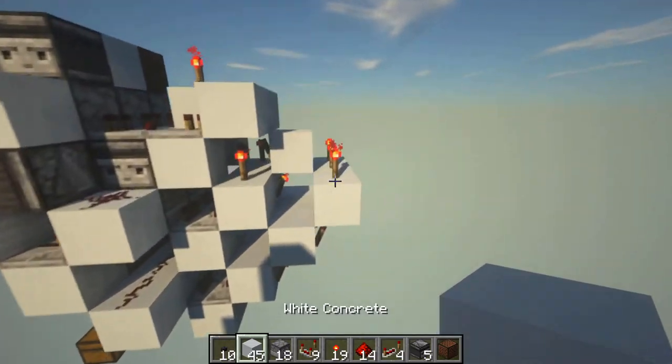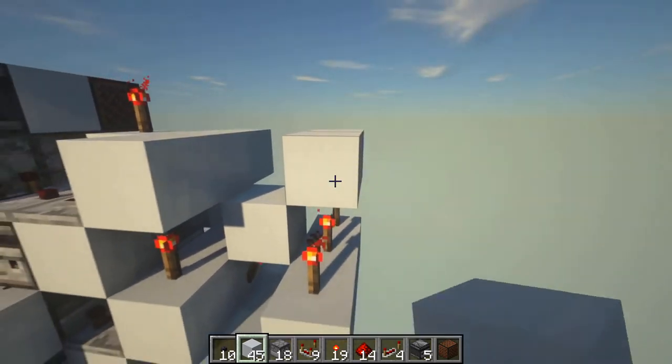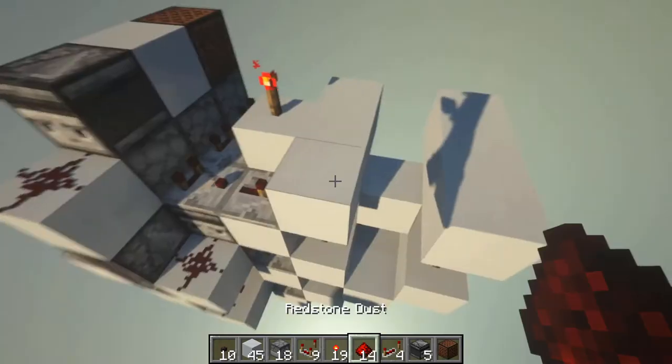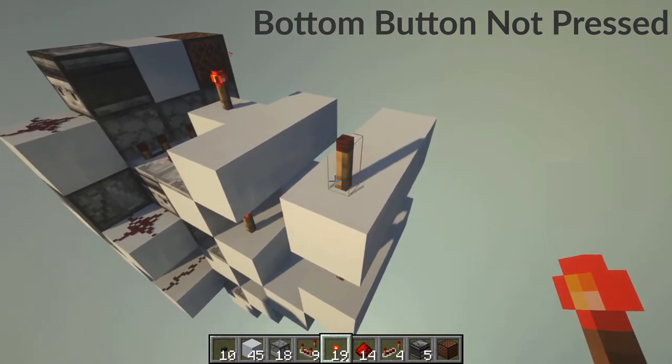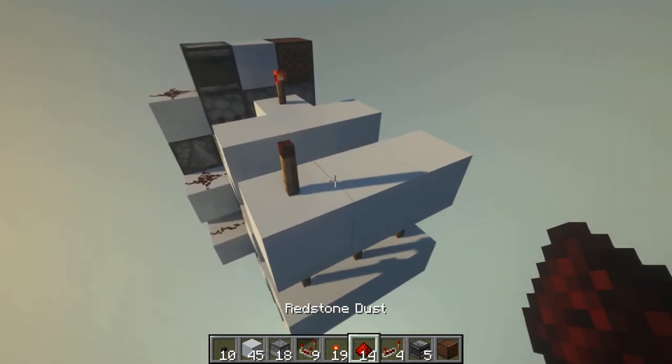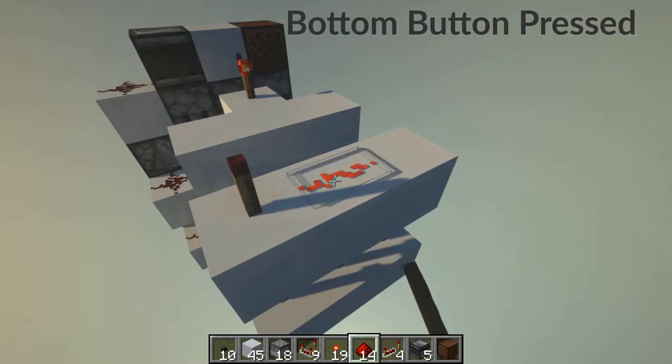Last for this bottom row here, place blocks on top of these redstone torches. If you do not want your button to be pressed, place a redstone torch. If you want your button to be pressed, place a redstone dust.